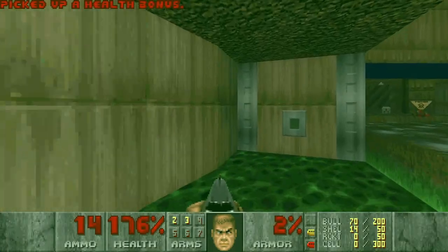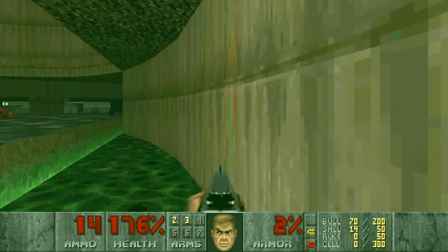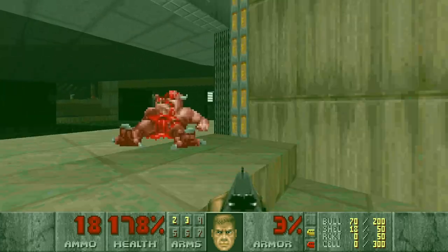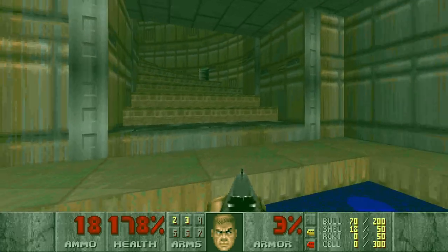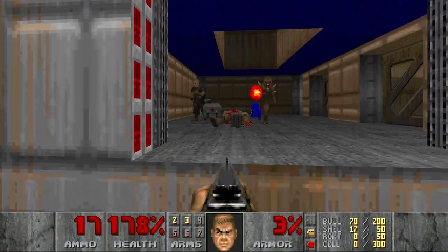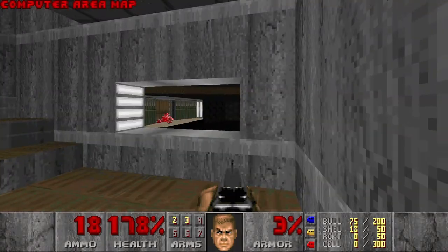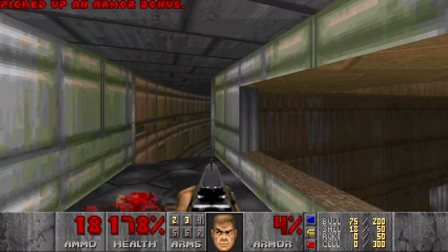This is a blue door, so I might want to get back to this place. Were there any secrets here? Guess not. I really hope there are no secrets in the damaging floor area. Let's just move on. Now we have the red key, so we can go here. I think this WAD is considered to be a bit more challenging than the original Doom. Secret — yes! Computer area map, perfect. And now we have the blue key, so we can get back to the blue door.